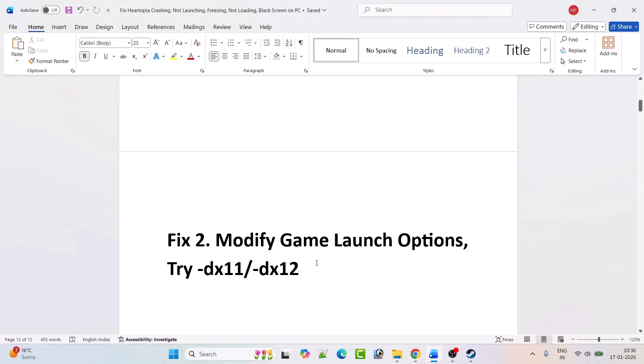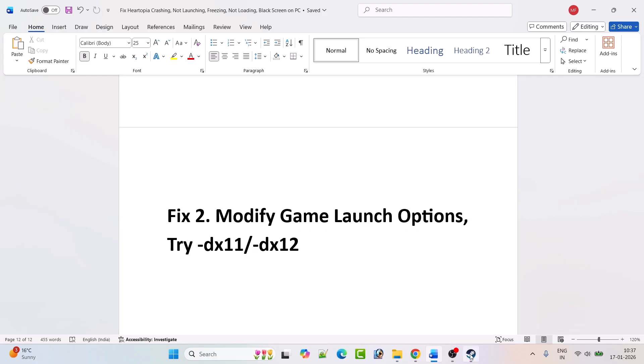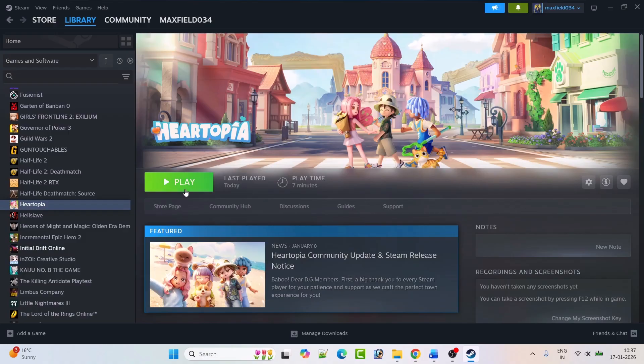Fix two: modify the game launch options. You can try '-dx11' or '-dx12'. Open Steam, go to Library, right-click on Hartopia, and select Properties. In the Launch Options field, type '-dx11', close the tab, launch the game, and check.